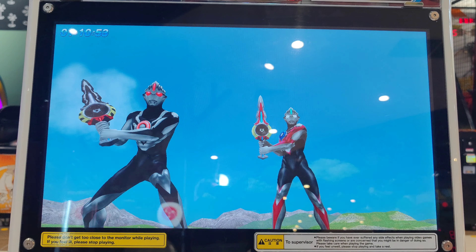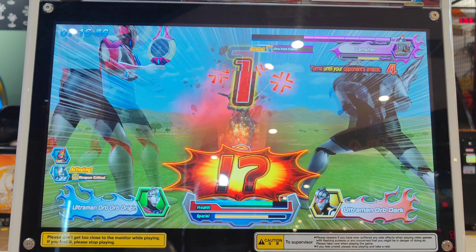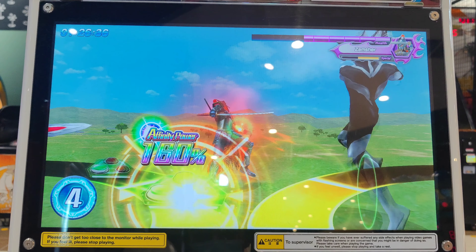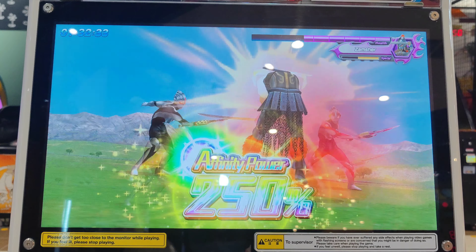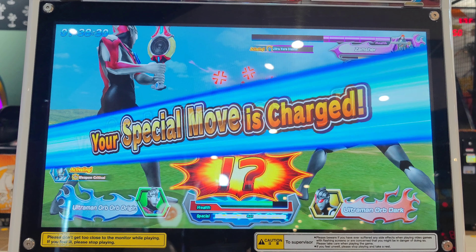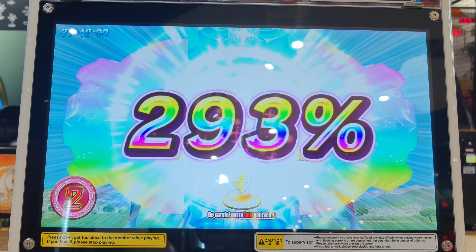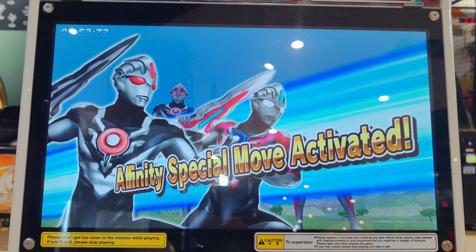Time for your attack! Your affinity gauge is full! Press the buttons and go on the attack! Affinity combo activated! Here we go! Now pull up a unison attack! Nice combo! Your special move gauge is charged! Defeat your opponent with the power of affinity! Affinity! Here we go! Nice weight! More! More! Ultra perfect! Affinity special move!